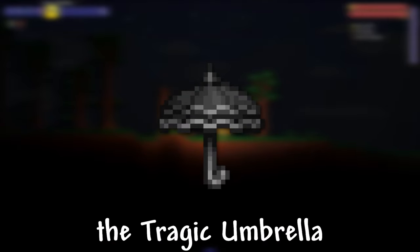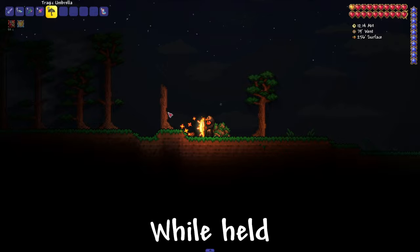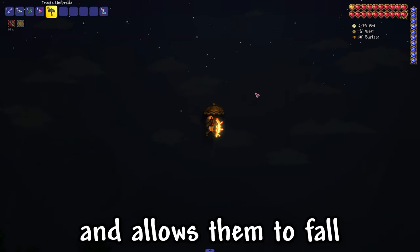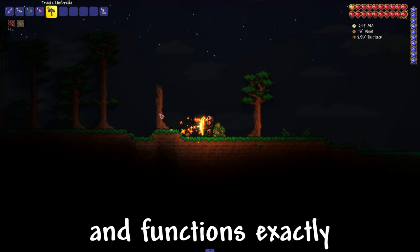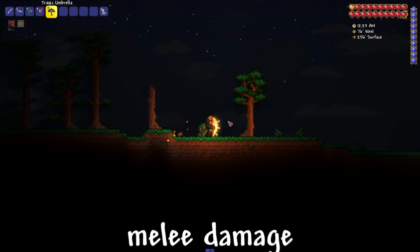I'll show you how to get the Tragic Umbrella in Terraria. The Tragic Umbrella is a held item — whilst held, it appears above the character and allows them to fall at a slower rate than normal. It is also a melee weapon and functions exactly like the standard Umbrella, except for dealing higher melee damage.